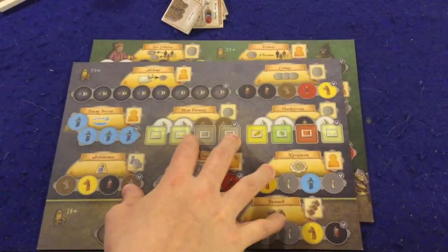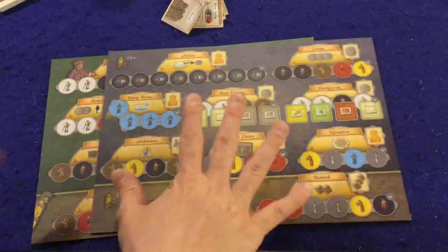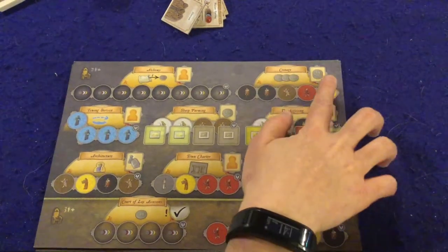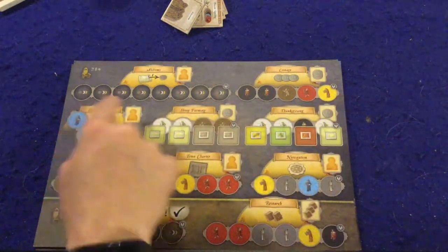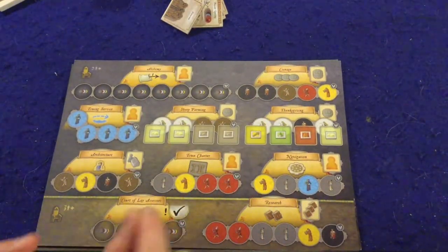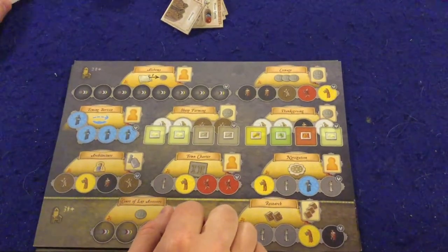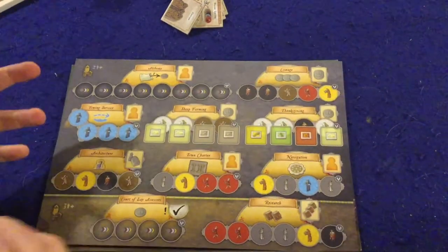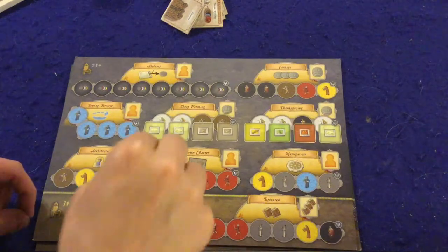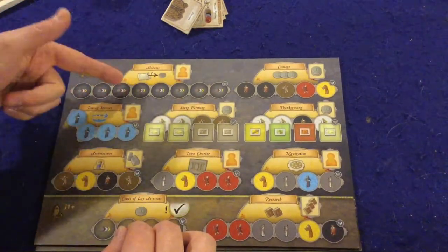The stars of the show are the two new boards, which replace the original town hall board. Starting with the trade board — it has a lot of really cool spots. Up top, the last person to go there gets three coins. Alchemy is the most complex: you put your worker on a spot, then draw another worker out of your bag and play that person immediately — if it triggers an action, you get to do that action. So if you have a technology tile and you draw the same worker again, you can do that action twice in one turn.